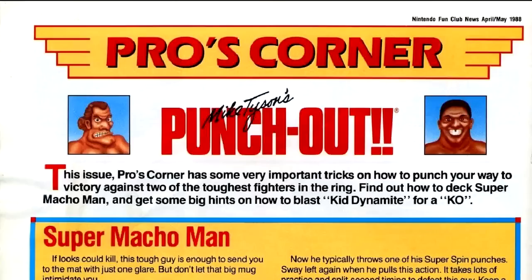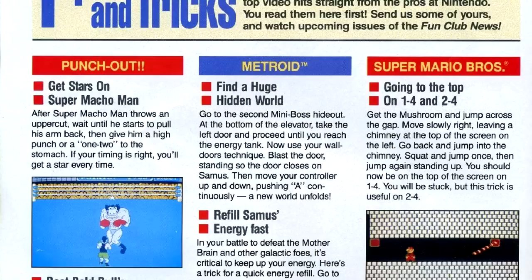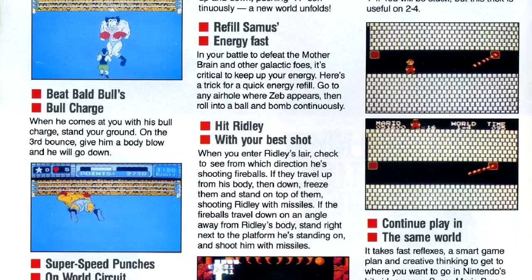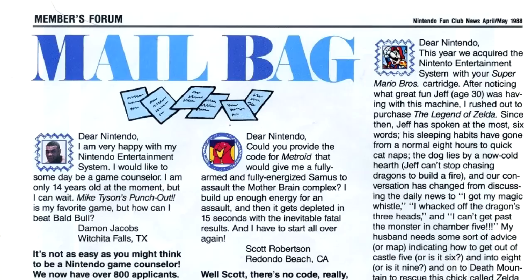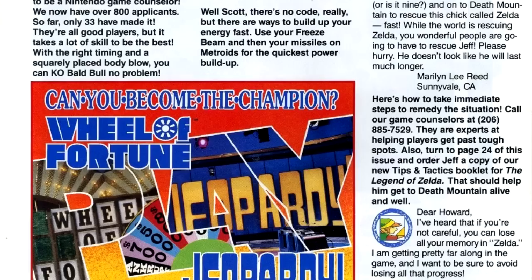For Mike Tyson's Punch-Out, we have strategies for fighting Super Macho Man and Iron Mike himself, as well as ways to stop Bald Bull's charge. There are also some tips for quickly recharging your energy gauge in Metroid and strategies for beating Ridley. For Super Mario Bros., we get the continue code, along with a glitch on 2-4 — and presumably later castles with the same layout — that lets you run along the ceiling rather than the bottom where you might get killed by Bowser's flaming breath. The letters column includes a sob story from a spouse whose husband is stuck on The Legend of Zelda, who gets a recommendation to buy the strategy guide from Nintendo. Way to go for the marketing.